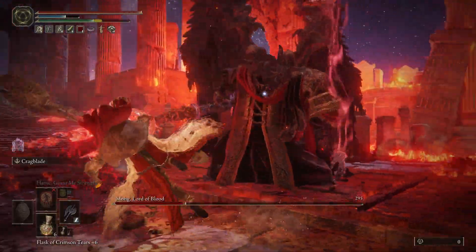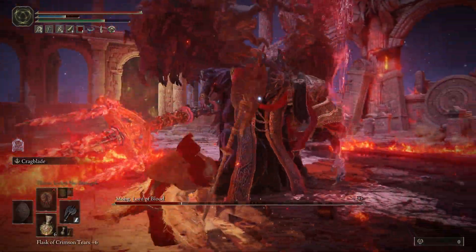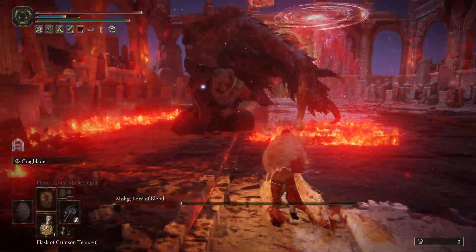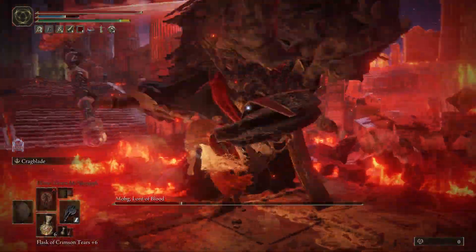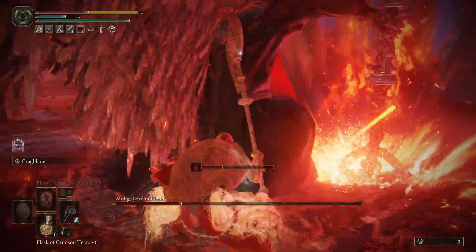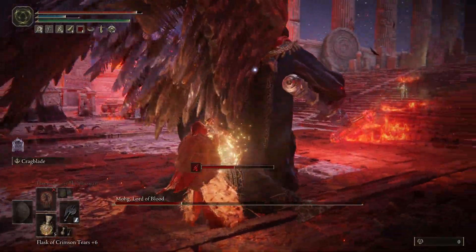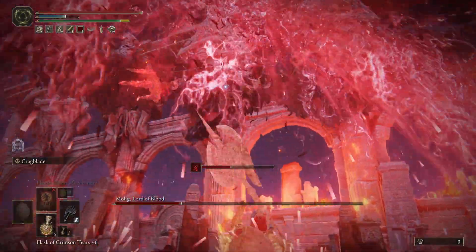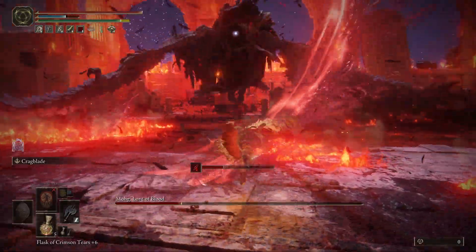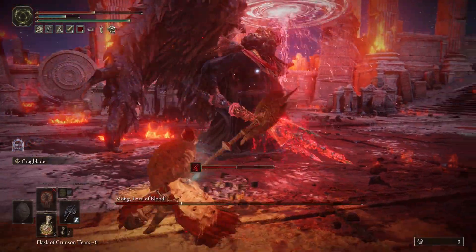If you're struggling in the second phase with the blood flame and you're still getting hit with it, buff robustness and fire resistance. Prioritize robustness above everything because the blood flame does a crazy amount of bleed buildup and only a little bit of damage over time with fire. As you can see, my character is wearing the Flame Monk armor because I did end up putting on armor that's good against fire. There I took a direct hit.